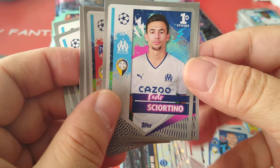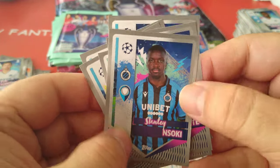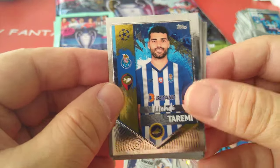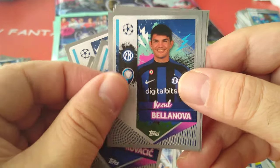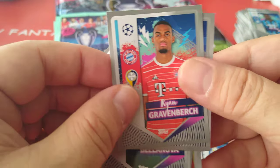First sticker for Schiortino at Marseille, and finally Stanley for Club Brugge. Here's another Inzaghi sticker — oldest goalscorer — Pippo Inzaghi, followed by Taremi the Iranian international at Porto. Here's Anthony in his Ajax kit. Joel Matip, Kovacic, next gen Abada for Celtic. Graven Birch and Hasebe at Eintracht Frankfurt.